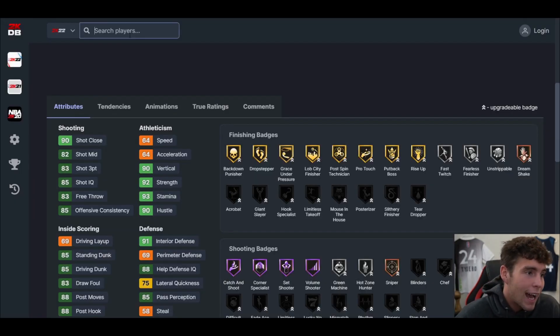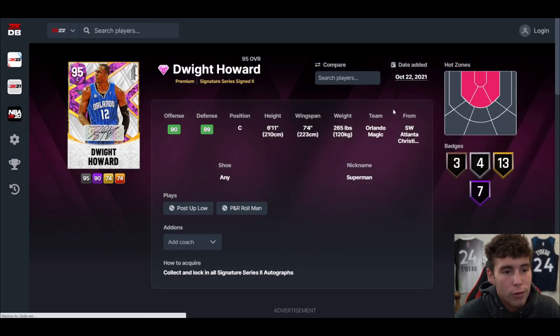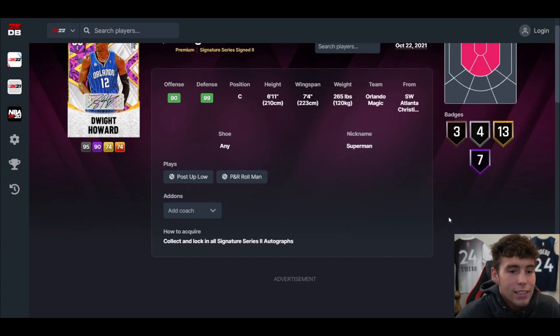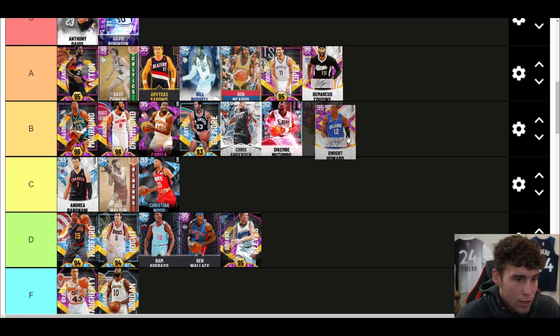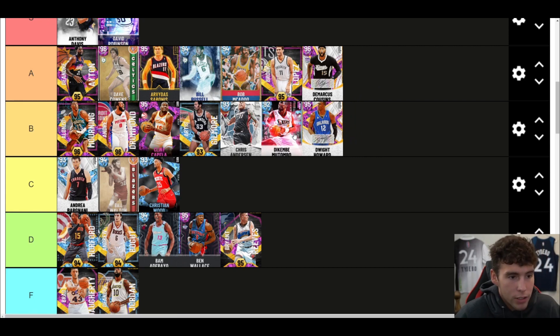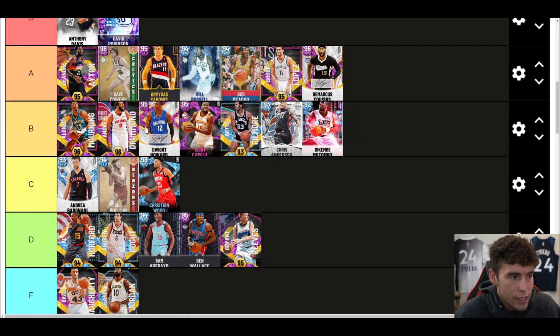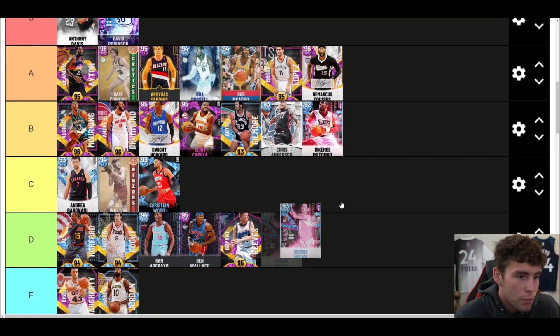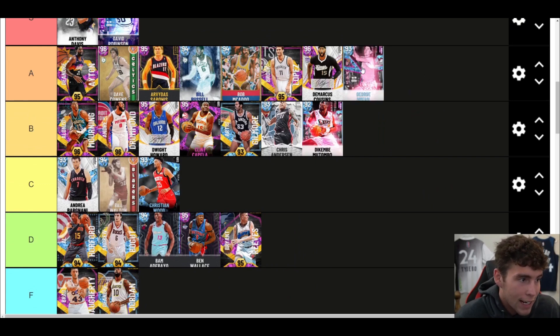Dwight Howard — is he A tier? At this stage I just don't know. He came out October 22nd. I don't think he's as good as Andre Drummond, Bill Russell, or Bob McAdoo — I think he's a B tier card. He's good alongside the other interior centers, but for a time he was definitely the best interior big in the game. That time is over for big Dwight Howard.